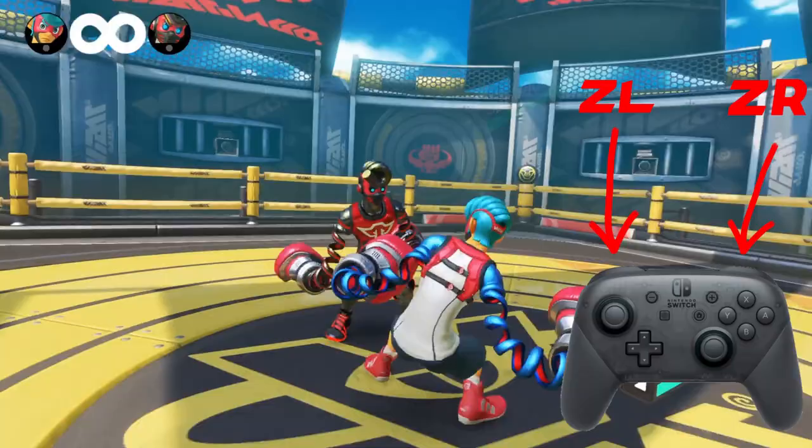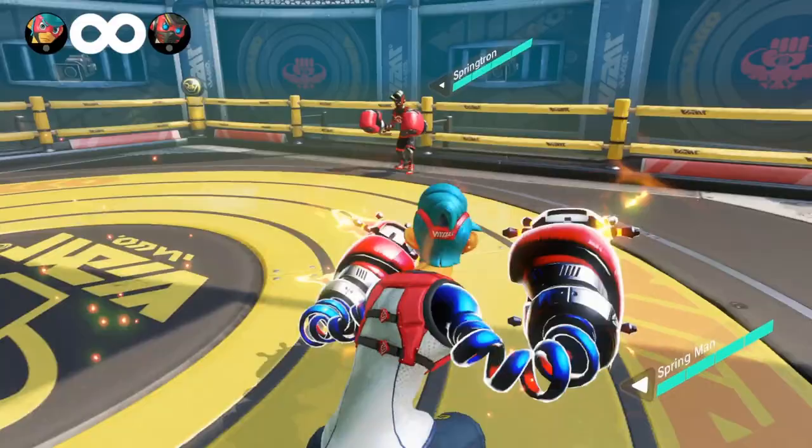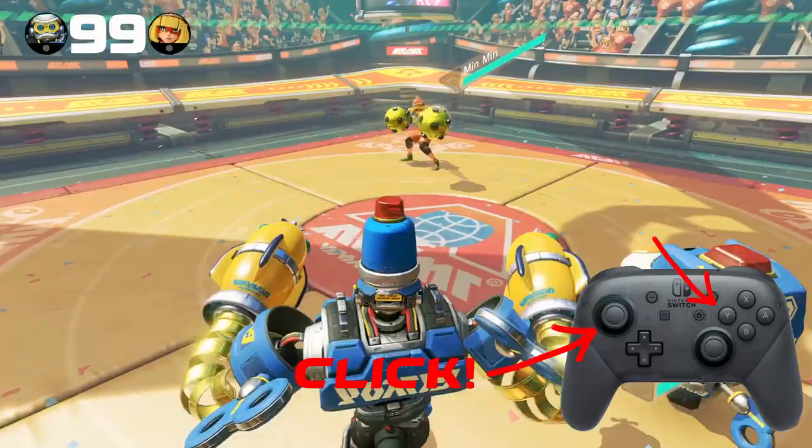You can punch with either the left or the right hand. You can grab by punching with the left and the right at the same time. You can dash, jump, or even air dash. Dashing and jumping has a long version and a short version, based on how quickly you let go of the button. You can block incoming punches, but you cannot block grabs.